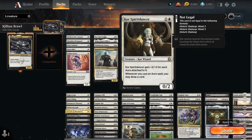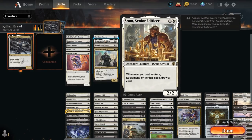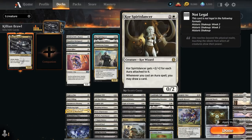At two mana there's Core Spirit Dancer and Sram Senior Edificer, which reward us for playing enchantment auras as they get to draw a card. In the case of Core Spirit Dancer, it also gets plus two plus two for each aura attached to it, so sometimes we want to put a bunch of enchantments on the Spirit Dancer instead of Killian.